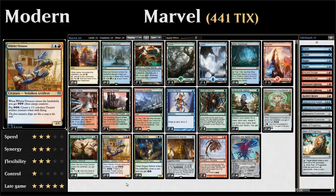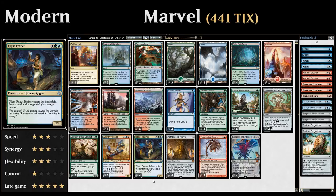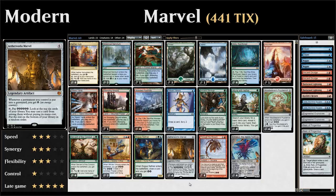Four copies of Rogue Refiner: a three-mana 3/2 that gains us two energy and draws a card when he enters the battlefield, helping us dig for combo pieces. Then of course four copies of Aetherworks Marvel itself, the centerpiece of the deck. Importantly, if you play a Marvel with one already in play, since they're legendary one must go to the graveyard — but that nets you two energy since both Marvels see a Marvel enter the graveyard.